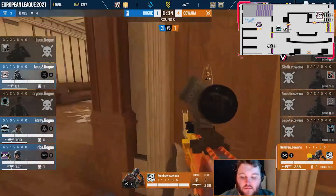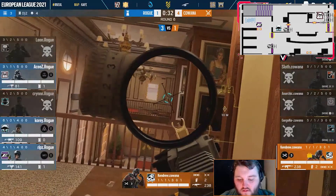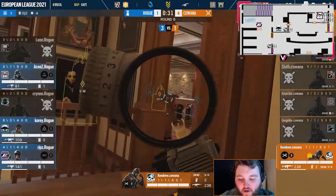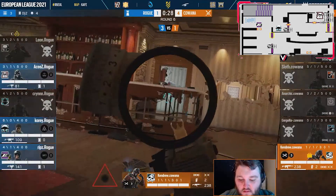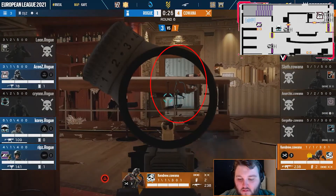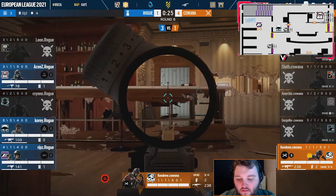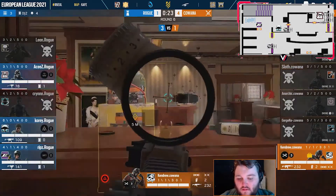Second, if you want to throw a round, you need to engage in 1v1 gunfights. In order to achieve that, you can individually play aggressive and go for kills. As you see here, Mute wanted to pick Ace, but unfortunately went back to cover and didn't give Ace a 1v1 gunfight.